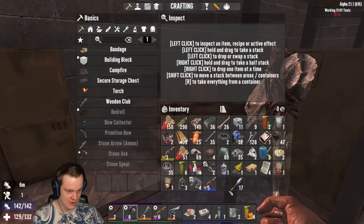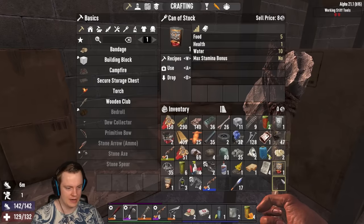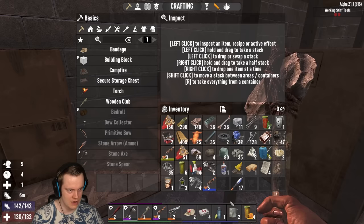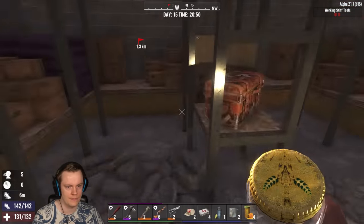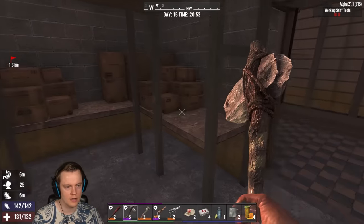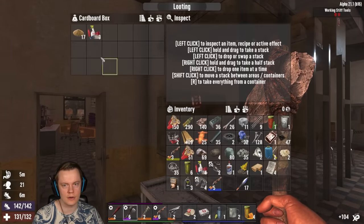I'll take it though. So now we have almost a full inventory without a single skill point in pack mule. I'll be eating that as well. I don't have much to drink — I'll just drink this because it gives water for a while. That's an okay loot for just a two-star in the early game area.